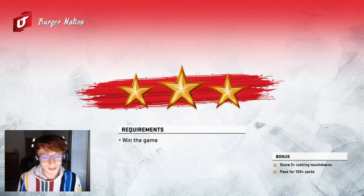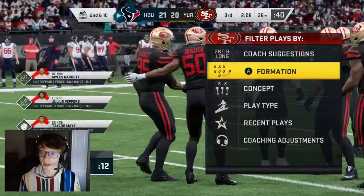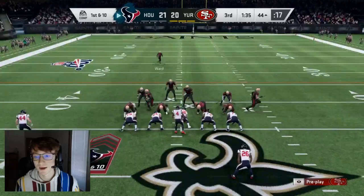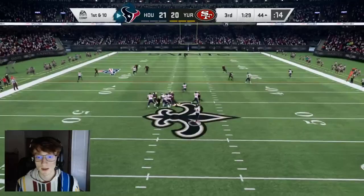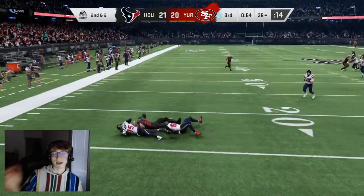The requirements in this one are win the game, score two plus rushing touchdowns, and pass for 100 plus yards for the bonus. We're not starting on offense. On defense, go into punt, then punt safe man after going into field goal block first. We're going to bait this streak on the right... and it didn't work, but that's fine. We got it to work that time — made him look open and here we are. We got the ball back — we got our turnover. Pretty simple, pretty easy.